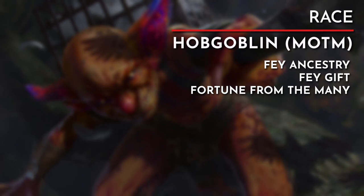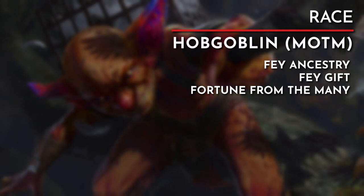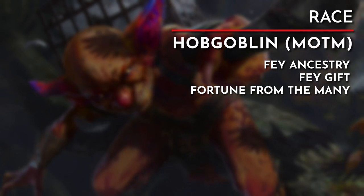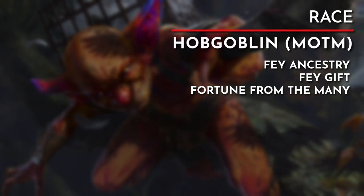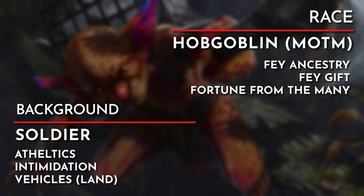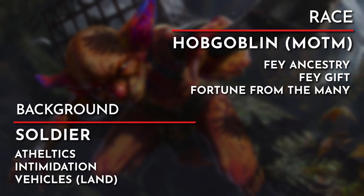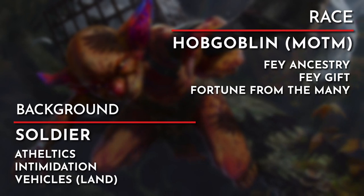That limitation won't matter in the long run — we'll get to that in a bit. We can flavor the additional help benefits once we hit level 3 as commands instead of fey magic: Hospitality could be a morale-boosting effect, Passage is having an ally charge into or escape from combat, and Spite is directing our ally to hit a weak spot on the enemy. The last trait is Fortune from the Many, which is the Hobgoblin being bolstered by its allies, able to overcome a challenge with the power of friendship. For the background, I went with Soldier, picking up athletics and intimidation skills and proficiency with land vehicles. This background ties our character to the militaristic faction of goblins — maybe they were part of their clan's infiltration group or part of a large warband of various monstrous races. Either way, this Hobgoblin was trained in the art of war, believing that might makes right.